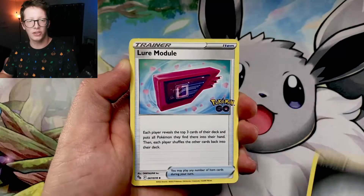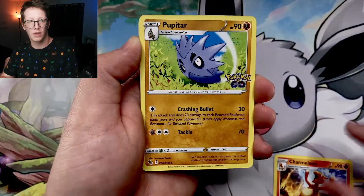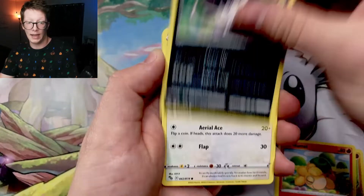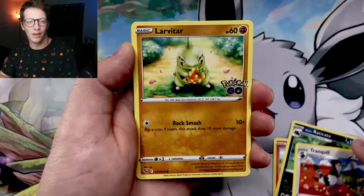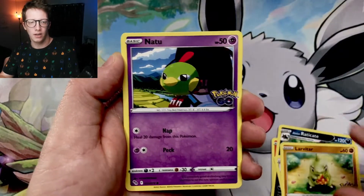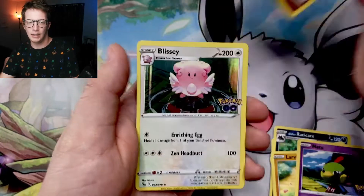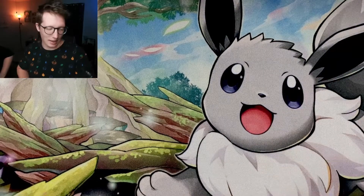Here we go. We've got an Energy. Lure Module. Charmeleon. Pupitar. Numel. Raticate. Tranquil. Larvitar. Natu. Reverse Pupitar. And... Blissey. Blissey was angry and that's why you got a paper cut.